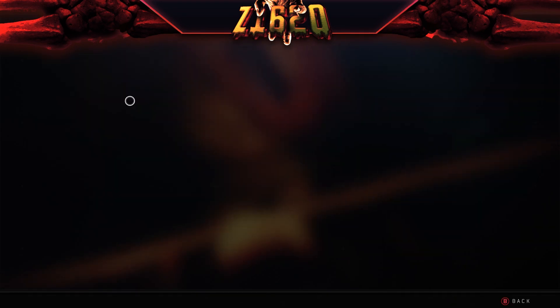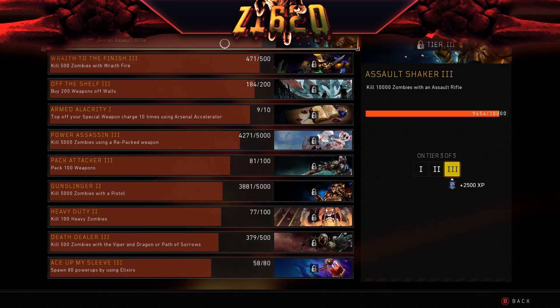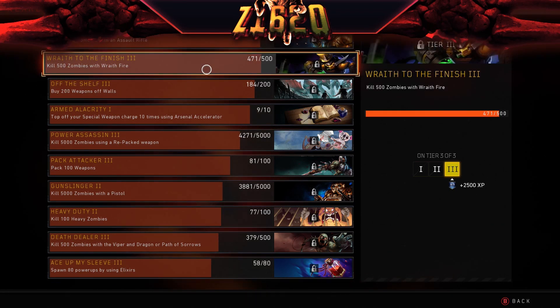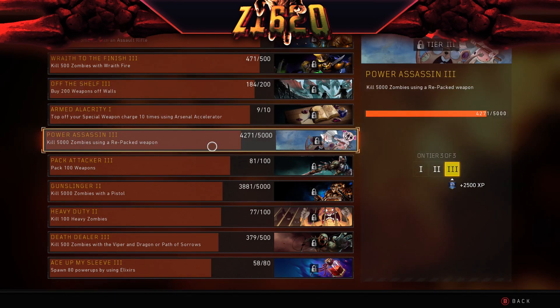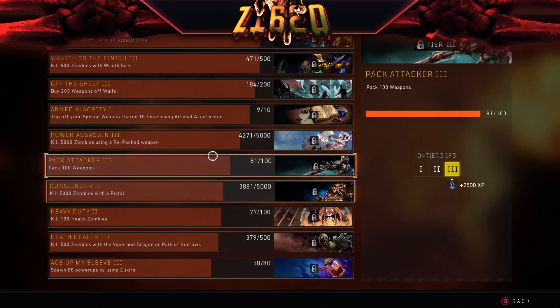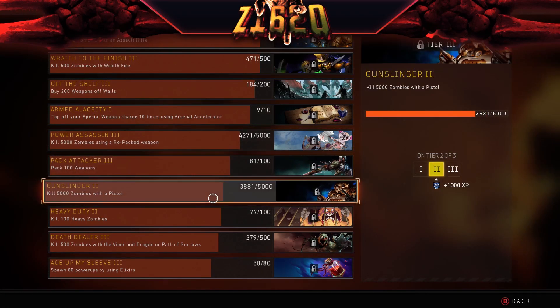We'll go over here and show you guys our challenges — what we're working on. We're very close to finishing up the Assault Rifle 3, which is 10,000 Zombies with Assault Rifle. Wraith to the finish — 500 Zombies with Wraith Fire — that one is almost done. Buy weapons off the walls, we're 16 away from finishing that one. Kill 5,000 with a repacked weapon — very close. Pack a bunch of 100 weapons, we're 19 off. These are going to be finished up relatively quick. 5,000 Zombies with a pistol — we've got a ways to go with that one.